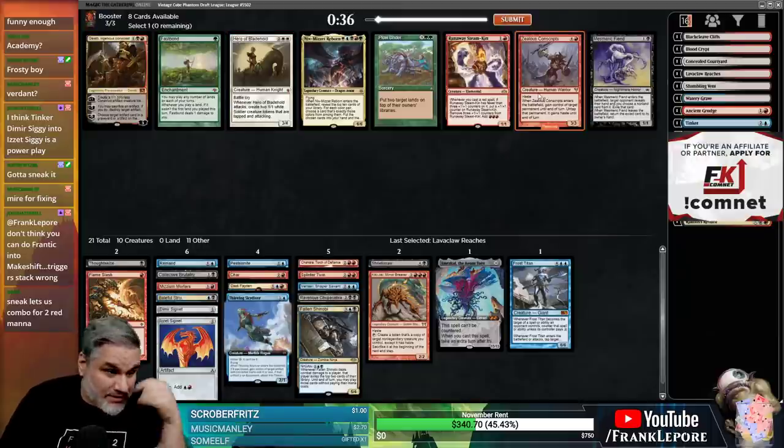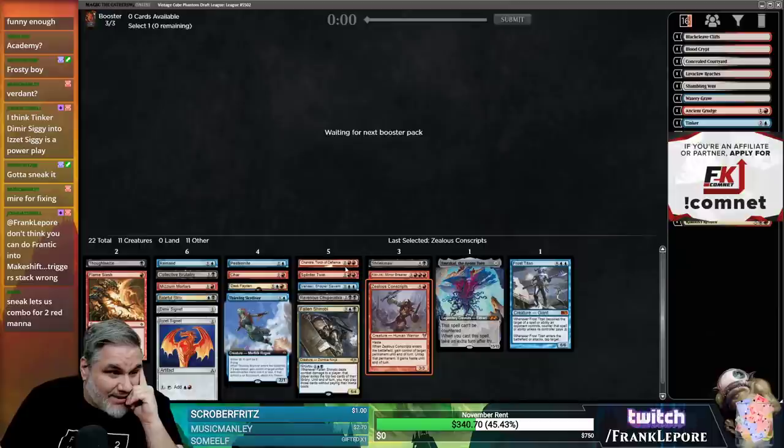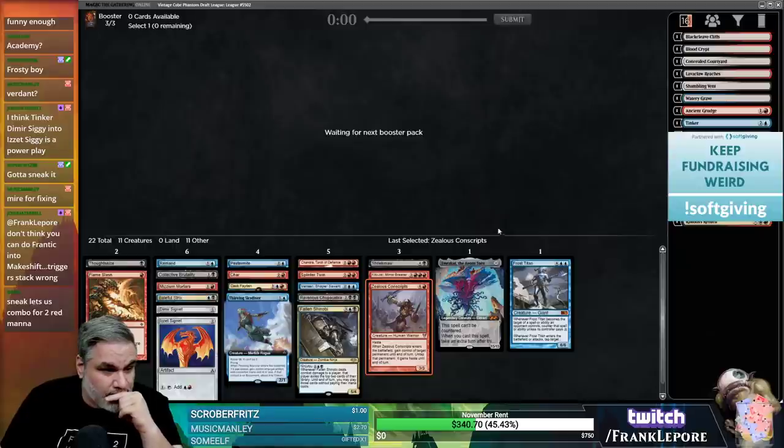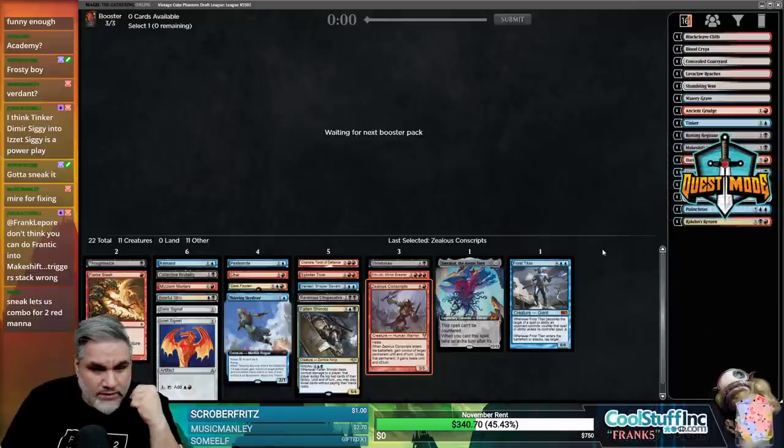Zealous Conscripts! That's great - that's fantastic. Now we have both Zealous Conscripts, Splinter Twin, Kiki-Jiki, and Pestermite. Now we have two combos. That's what Papa likes.